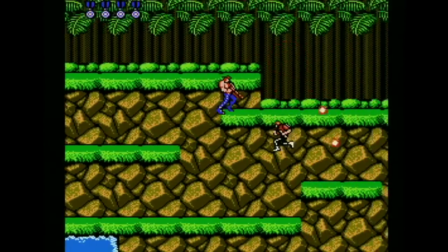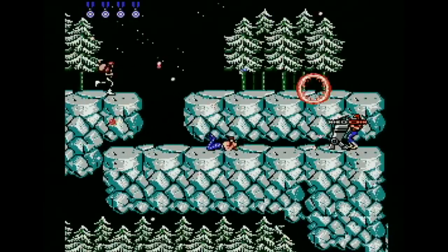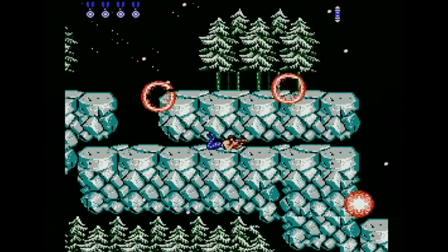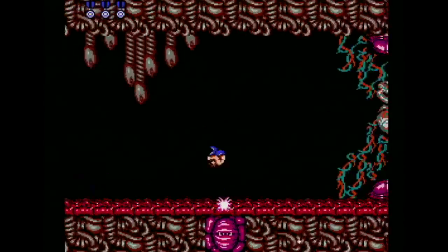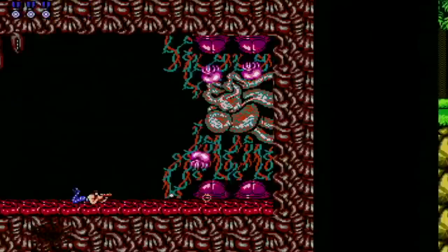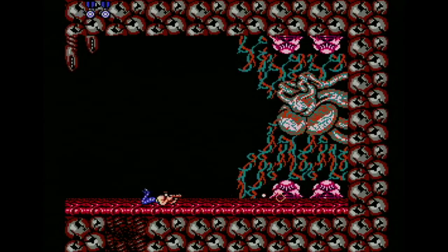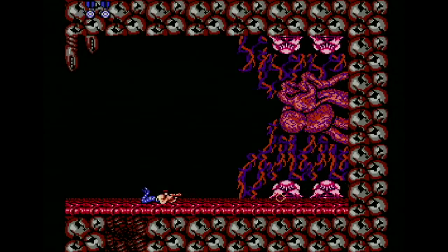Level 1 has palm trees swaying in what looks more like a mild gale. Level 5 has pine trees blowing in the wind and snow falling from the sky. Level 8 has a background and floor that are both alive and squirming. The US version has none of this — no maps, no cutscenes, no animated backgrounds. Thanks, Konami!